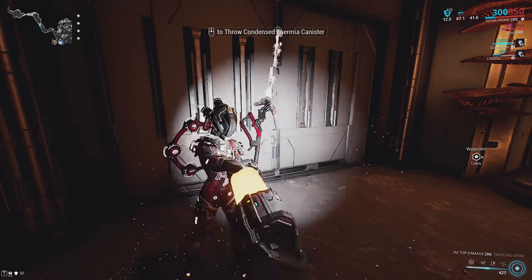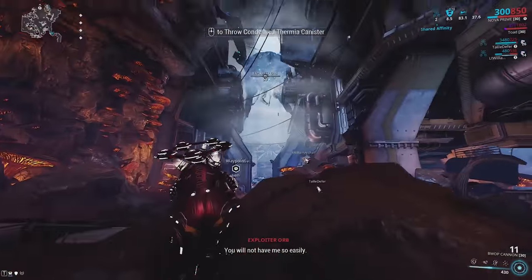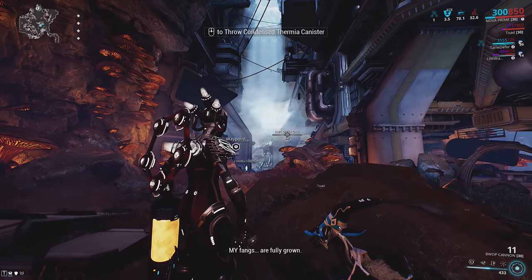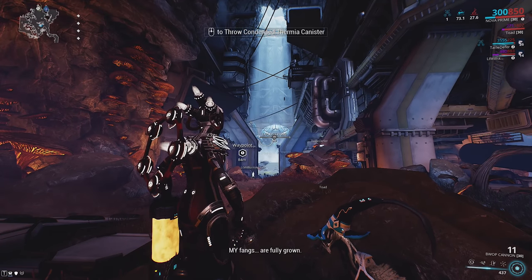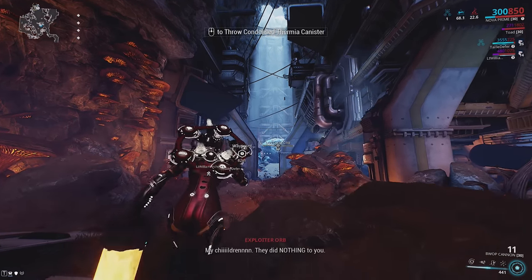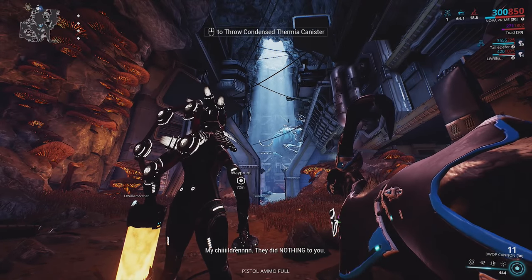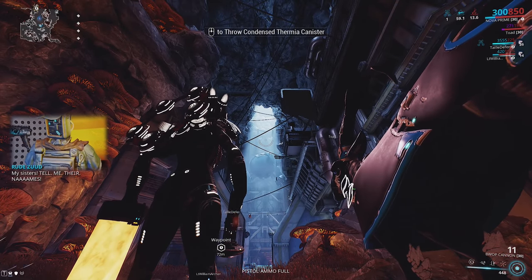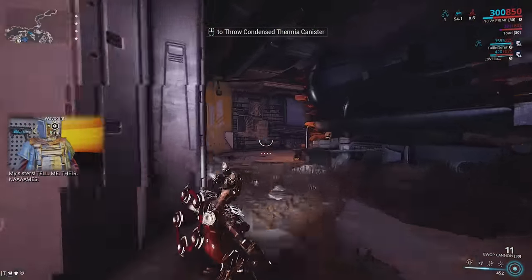We don't actually have to fight the spider anymore — we just wait for this phase to be over, then go out and back up to the surface where the boss fight continues. The Exploiter Orb is going through a lot of dialogue right now. I prefer Rizzit talking and Zuud and whatnot, but she's going through this dialogue because we skipped that first phase. Then Rizzit talks and we go back to the door.